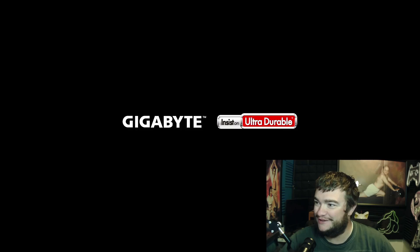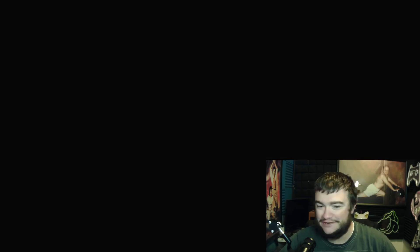We have our install media stuck in there. I don't have a separate monitor currently for this, so we're just using the capture card to look at everything. We are booting. We're going to go ahead and do our install of Linux Mint, which is what we're going to be using on this desktop to game. Go ahead and hit enter.